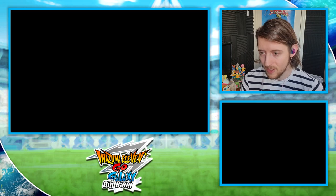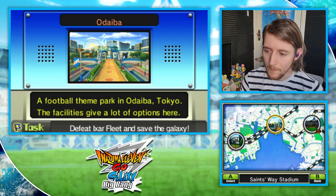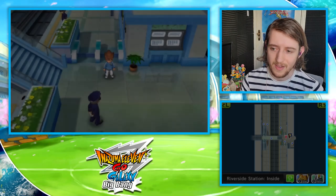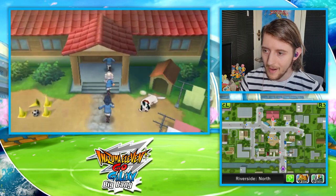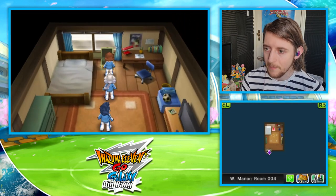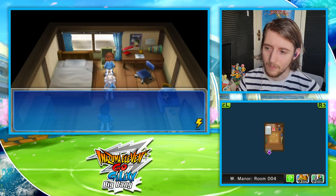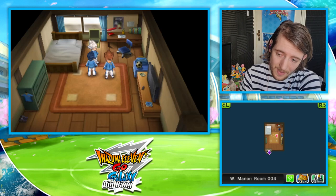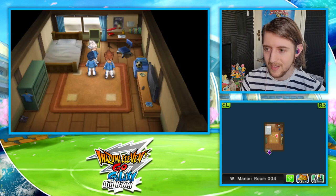Inazuma Town has a whole lot more and some of them are particularly exclusive. We're going to head over to Windsor Manor first. Playing as Arion, if you head into Arion's own room in the manor, you can get the totem manual for Pegasus — the evolved form of Arion's totem, the better one than the horse we got to use for about five seconds. You can also give it to other players.